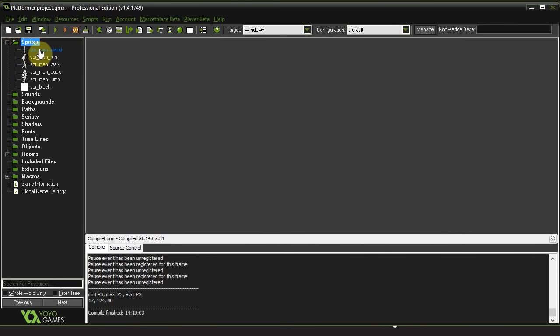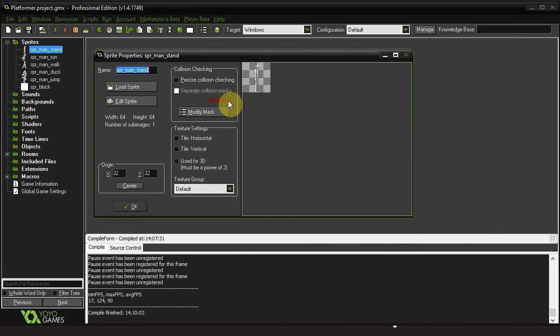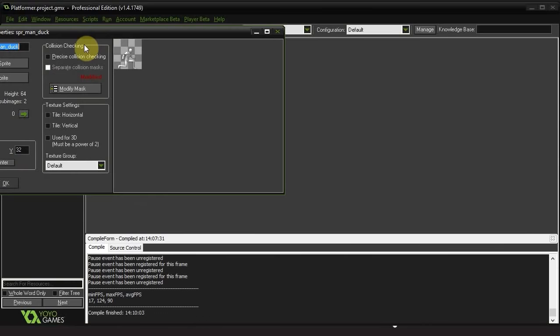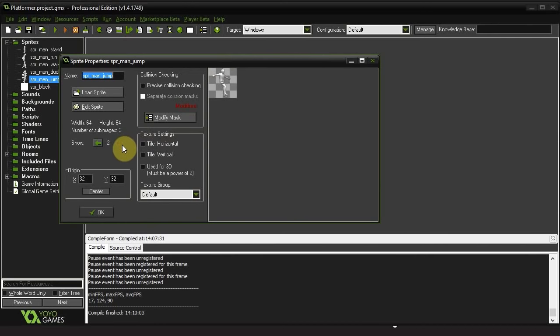So here we are within our somewhat empty project. If I open up my sprites, I've got all the different states of our man. In this case he's standing - no sub-images. We've got a running animation, there he is running. We're going to go to walk - there he is walking. Duck - I think it's just two, very simple. And jump. Over the next couple of episodes we're going to be putting these sprites to good use, depending on what the user is doing.